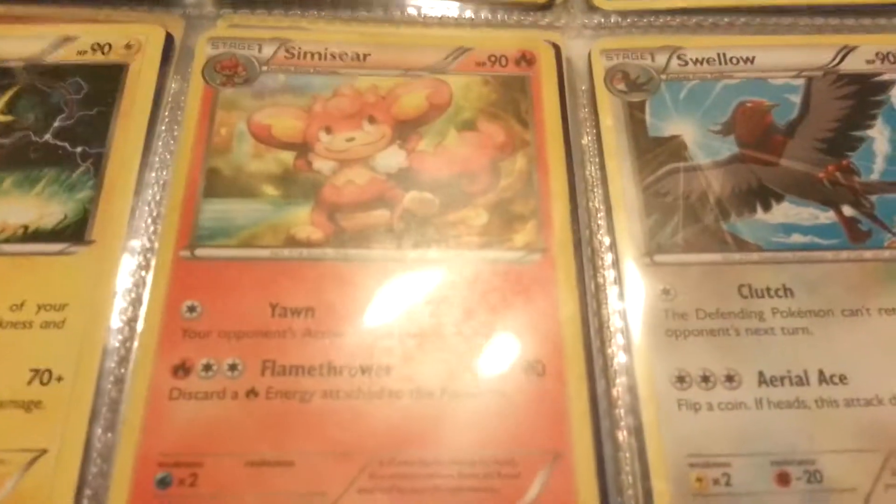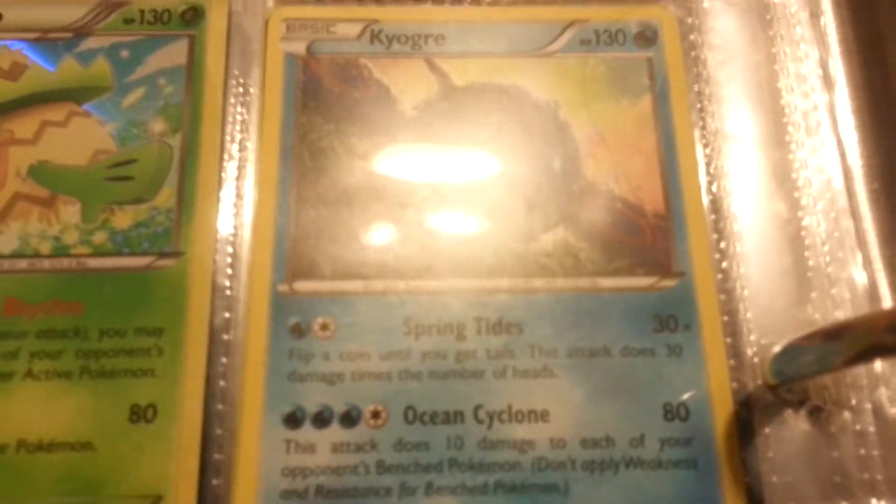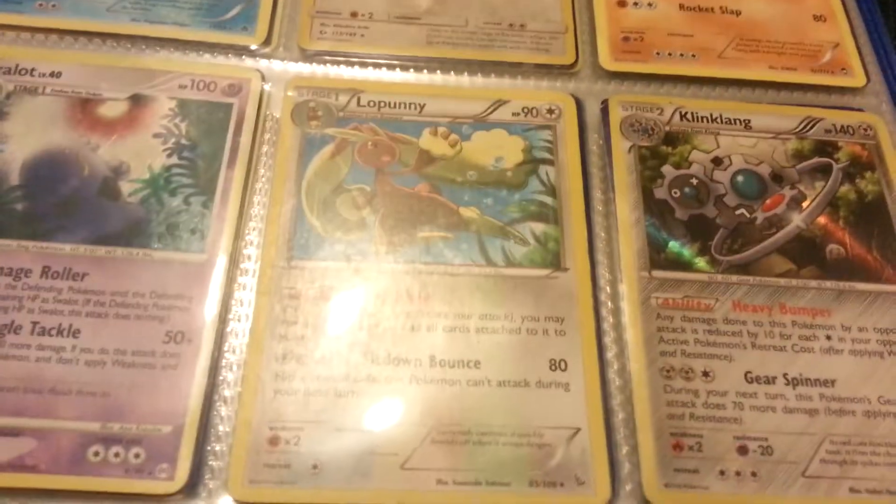Holo Dunsparce, Raichu, Simisear — yeah, Simisear — Suicune, Serperior holo, Oddish holo, Kyogre, Beartic, Kangaskhan, Hariyama, Swalot holo, Loppuny — I don't really know — Klinklang holo. And this is also a misprint, if you look at the side it's cut off also, so that's pretty good.